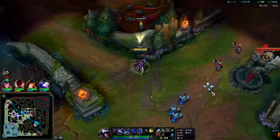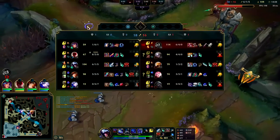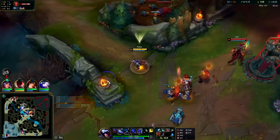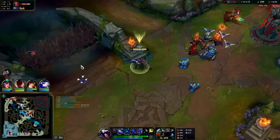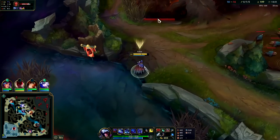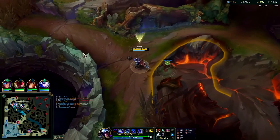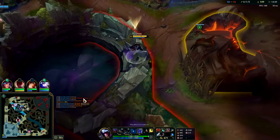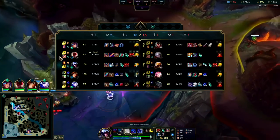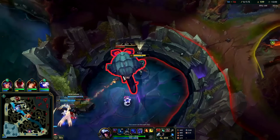Go ahead and get a ward down over there. I need to crash this wave before we can leave. Now we can leave — hold on to my wall jump, we're in enemy territory. I don't want to put a wall jump on cooldown. I need to be able to escape if need be.